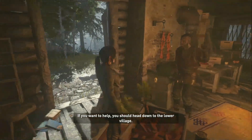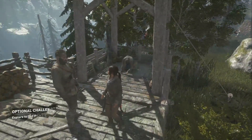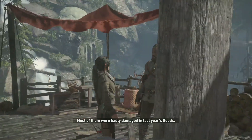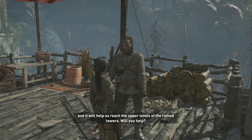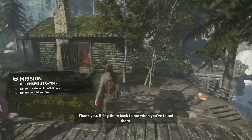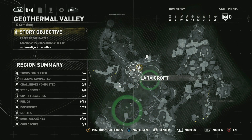If you want to help you should head down to the lower village - I'll run out of nails before we're done here. We can pull more out of the old cabins we don't use anymore. We could use some help. I'm here to help, what can I do? We're trying to fortify as many of these towers as we can - most were badly damaged in last year's floods. I need extra supplies from around the valley. If we can get these towers repaired it'll give us an advantage over the invaders. Will you help? Yes, I'll see what I can round up. Okay, that guy's busy - I'm gonna get some deer hide. What were the objectives? There's deer hide and sticks and stuff.